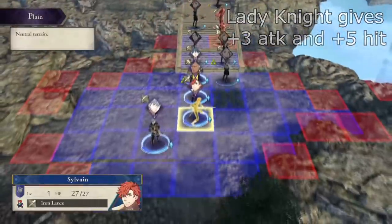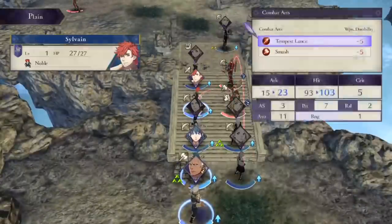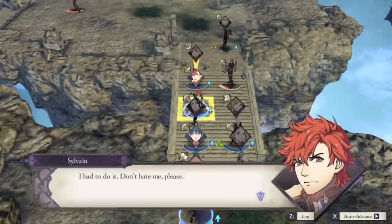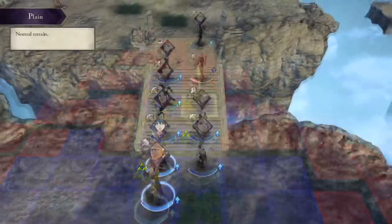We would put the battalion on Felix if we made use of them, but he prefers to use Lone Wolf for an extra plus five attack in the early game. At some point he will probably get a battalion, but as it is right now plus five damage is way too valuable to let go.